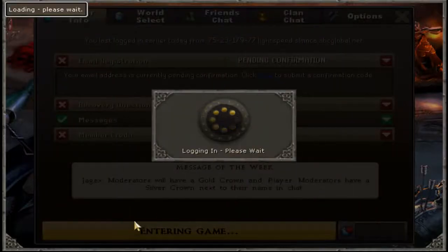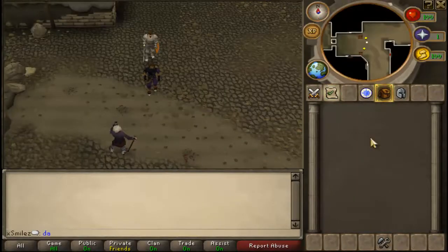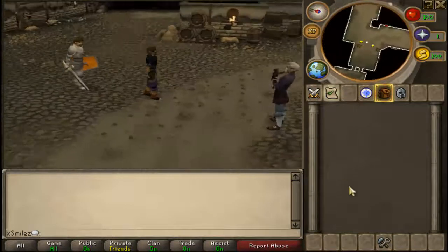Alright, so while I was saving that, it logged me out. But I just click here to play. Oh, I keep forgetting it's not that. Alright, so what do I do now?